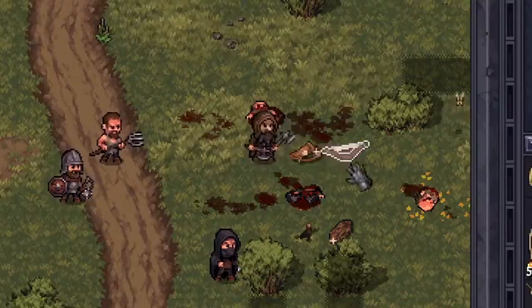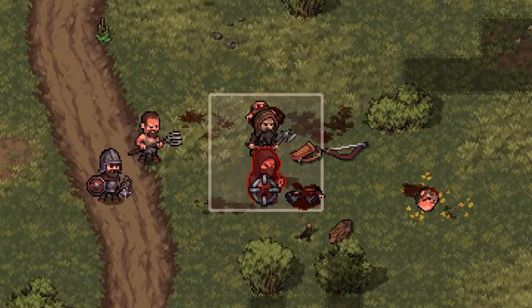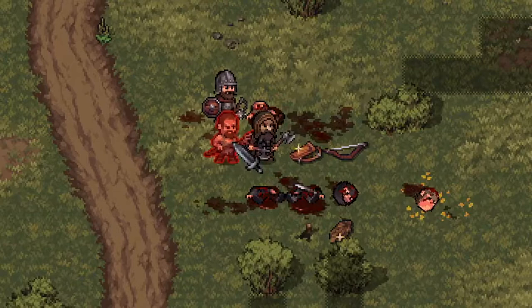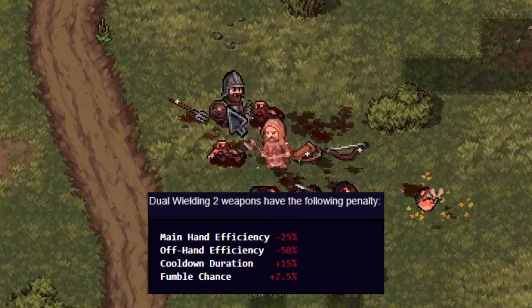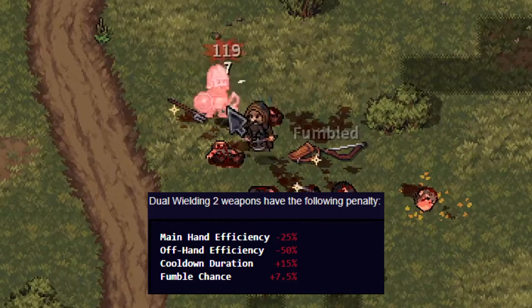Chapter one: introduction to dual wielding. Dual wielding is one of the most fun utility trees added to the game after the bolt thrower update. It provides interesting ways to mitigate the downfalls of using single-handed weapons. The main culprit ruining the experience of dual wielding is called hands efficiency.